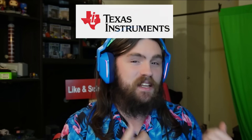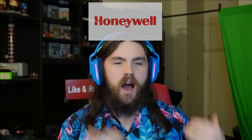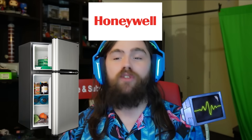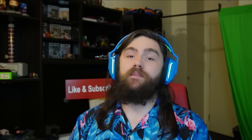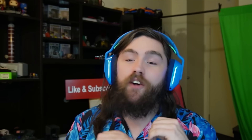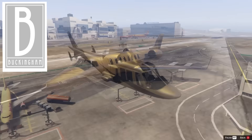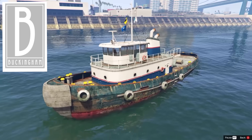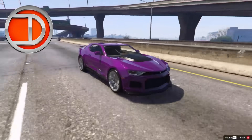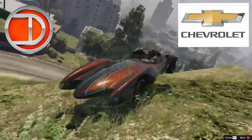You probably know that Texas Instruments makes graphing calculators, but did you know they also make anti-tank launchers? GTA 5 car manufacturers are no exception to diverse product lines. You probably know that Buckingham makes executive planes and helicopters — however, they also made the tugboat. De Classe, Rockstar's version of Chevy, made the Scramjet, but they also made the original submersible.